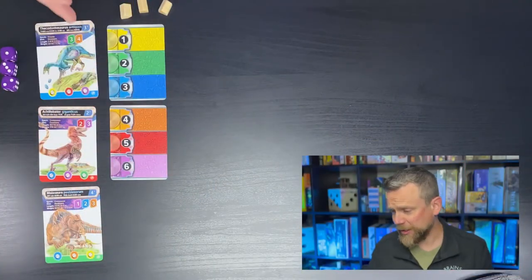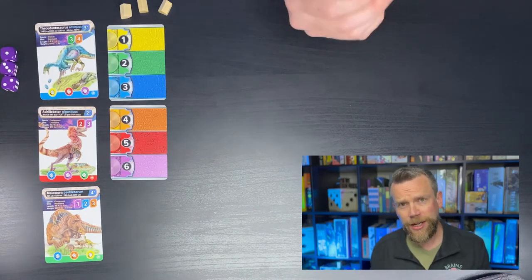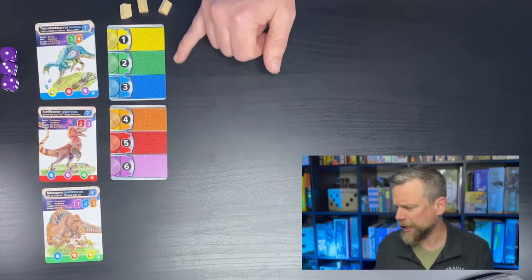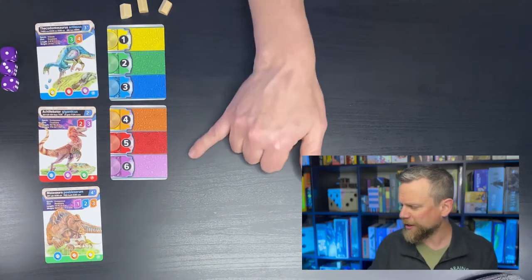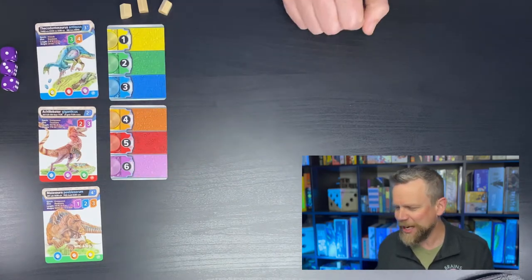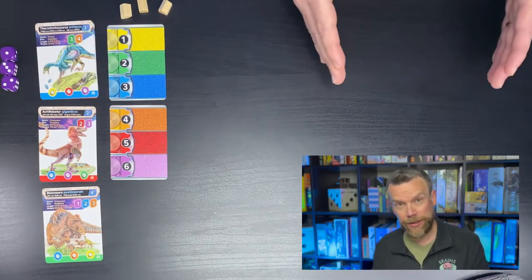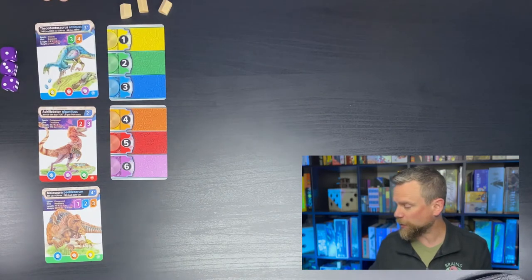In the marketplace there are always three dinosaurs for you to choose from on your turn, if you have the resources to bring them into your tableau. Each player has a resource tracker with different color areas numbered from one to six — these colors represent the vita you spend to bring dinosaurs from the marketplace into your tableau.